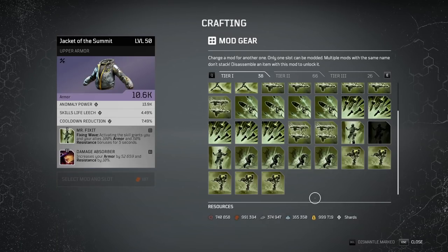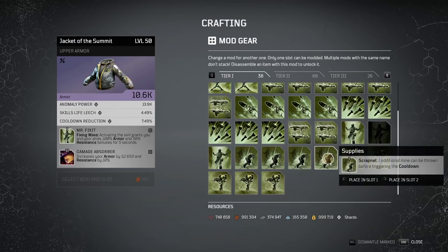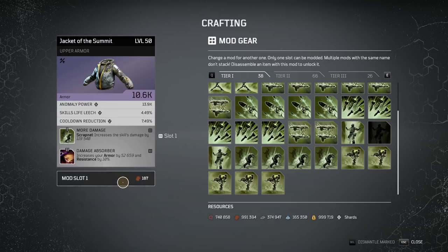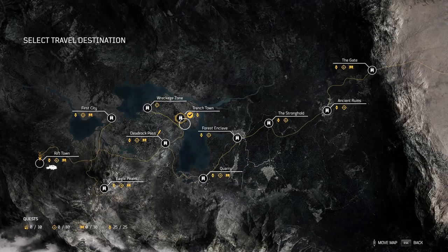You'll notice on the gear piece we just upgraded we have the mod Mr. Fixin, but you could change that for any other mod you need. For example, if I was going to use this on a Technomancer I would swap in Scrapnel to get more damage. It's very cheap to do — it only costs leather to swap the mod out.